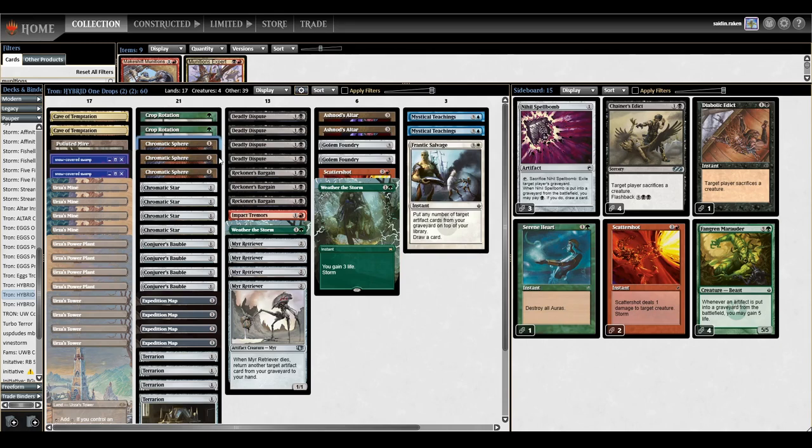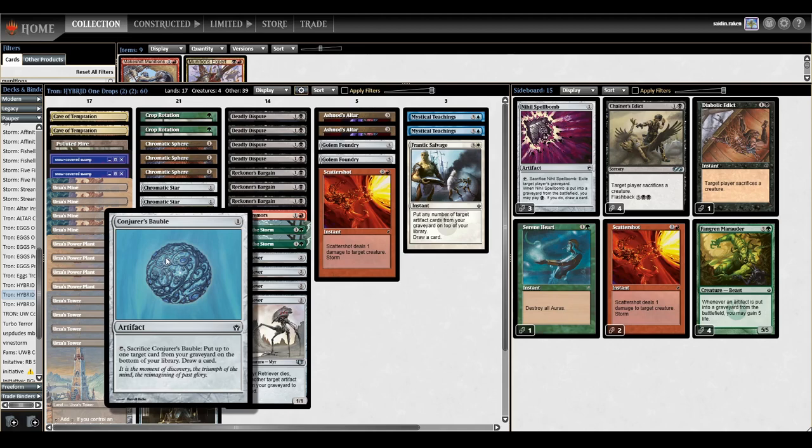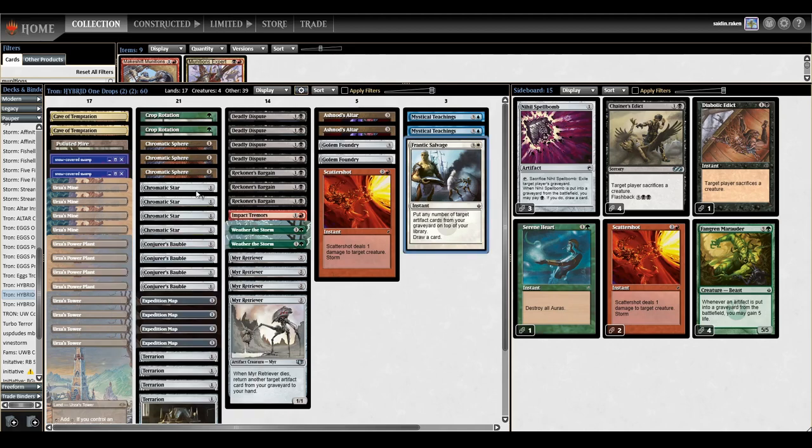We're trying to minimize our curve by playing as many 1-drops as possible, other than Mirror Retriever. We can make a bunch of Storm, cast Weather the Storm, cast Scattershot, kill our opponent's creatures, etc. We're not weak to Graveyard Hate in this version because we have 4 Conjurer's Bobble - it says put up to one target card from a graveyard on the bottom of your library and draw a card. So we can Frantic Salvage to get back all our 1-drops, Bobble back the Salvage, then Teachings for the Salvage again and Weather the Storm again.